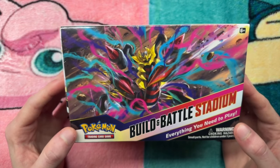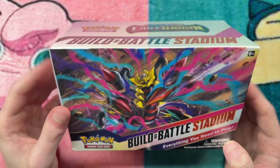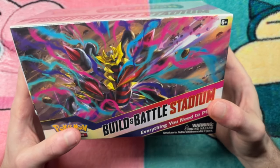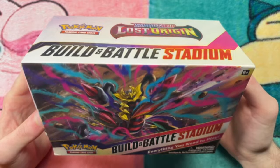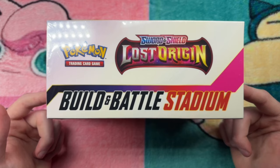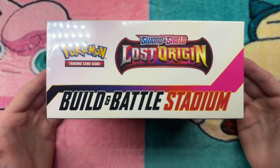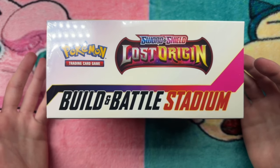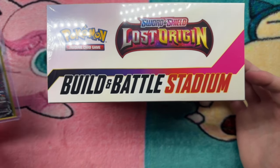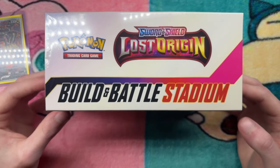As you can see here, we have a Build and Battle Stadium containing 12 Lost Origin packs. I got this off of TikTok Shop — this is my first Pokemon purchase from TikTok Shop, so we will see how that turns out. There was a crazy deal: 30% off plus a 20% coupon from TikTok, so I got this for like $25, which is crazy for 12 packs. That's like $2 a pack, and you can pull your $280 card. That's insane, so I had to try it.